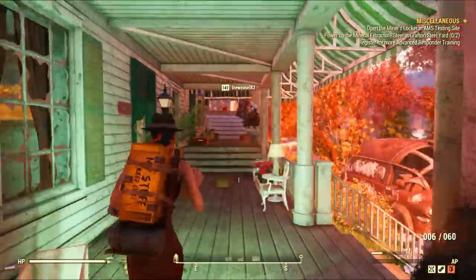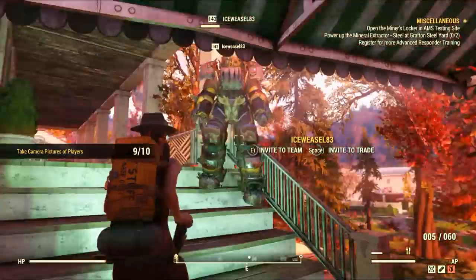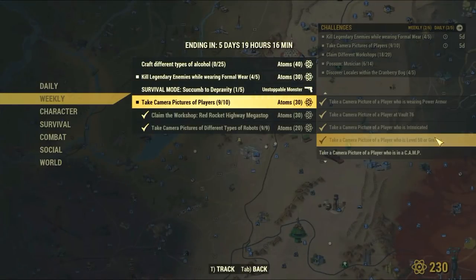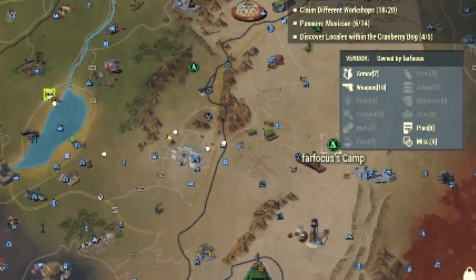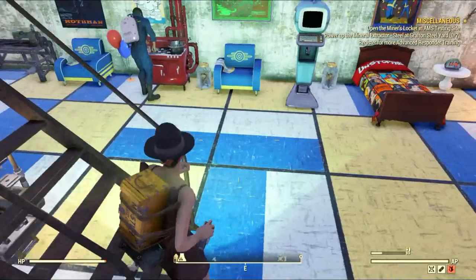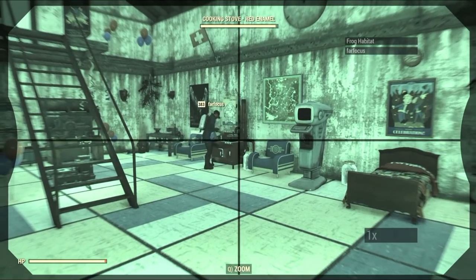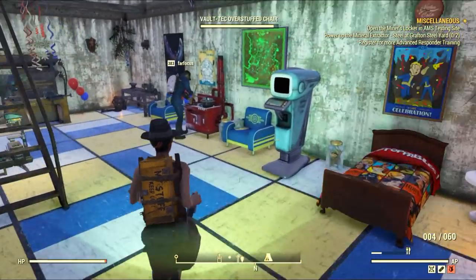Then I went to the White Spring because I saw a few players farming the legendary route. I followed this guy — he was inside a Power Armor, great for me. I took a picture and another three points registered: one for his super high level, one for being at the White Spring, and one because he was inside a Power Armor. For the final point I went to another friend's camp and simply took a picture of him inside the camp, which is one of the challenge criteria. That's another 30 atoms — pretty nice!